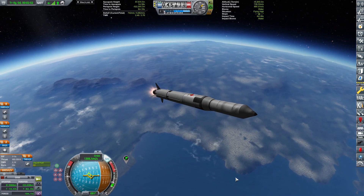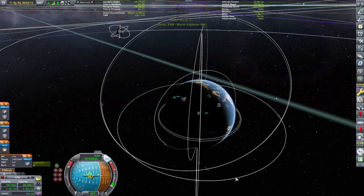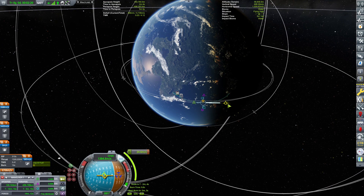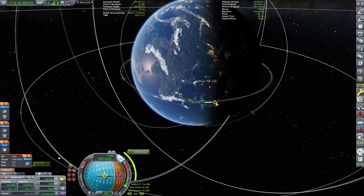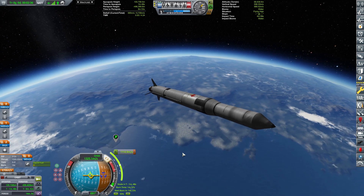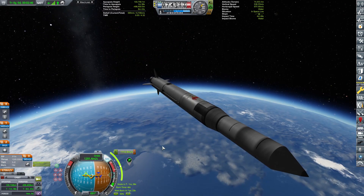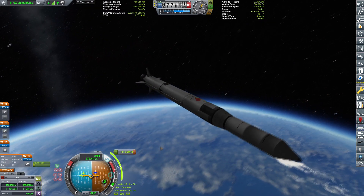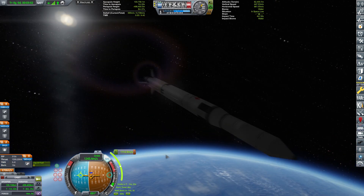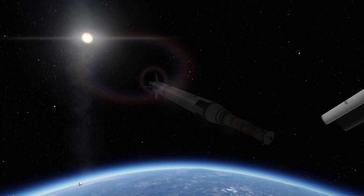Today we are launching it and going to Moho. First we're going to go to orbit, and from orbit we will be waiting for the Moho transfer window and then launch it all the way. Just making sure we get to a very nice stable orbit — we have plenty of Delta V to spare so I'm not overly concerned. I've already built and tested this to orbit and confirmed I have a sufficient amount of Delta V available.